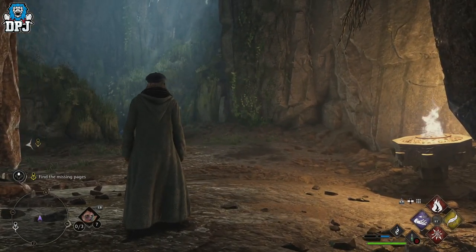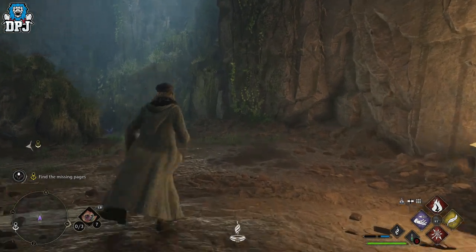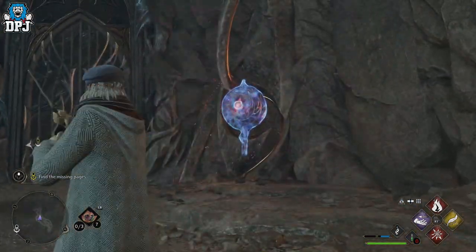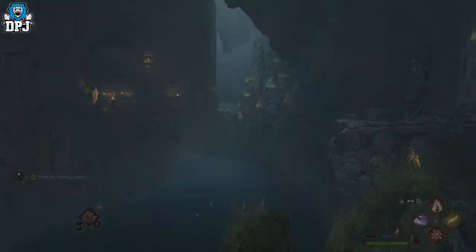In the first part of this cave system, you have to trigger a bridge. It's quite simple — just shoot the three markers highlighted. Once you've done this, you'll see a bridge will spawn in and the door will open.